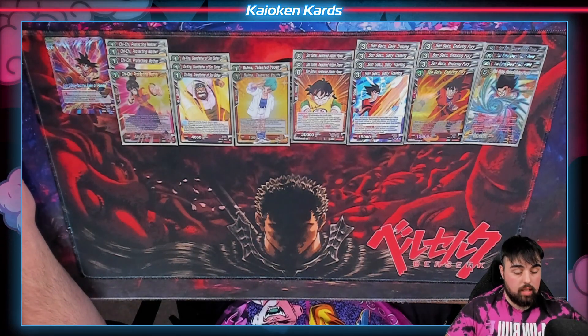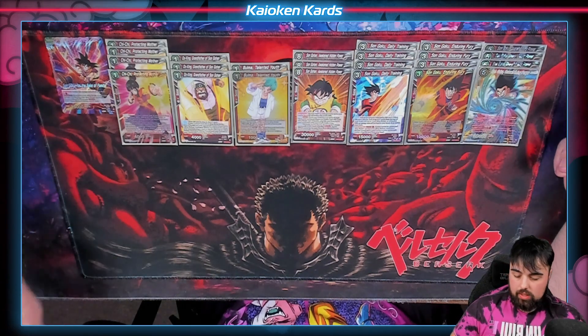Turn three — especially if you didn't get this under your opponent's leader, which is already a rough game from there — this is where you can start going in because you don't need the Gohan on a leader. You just need a red Sun Goku leader.